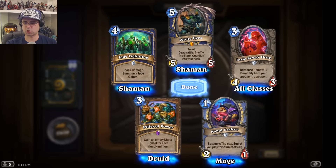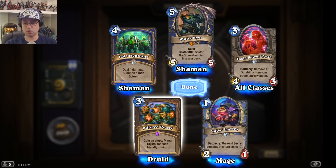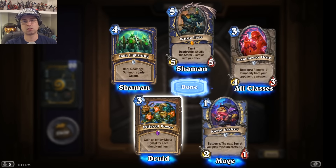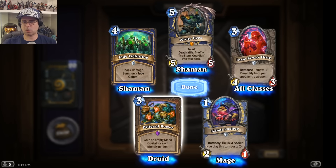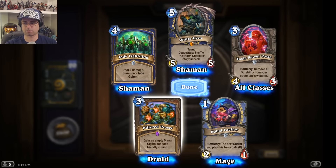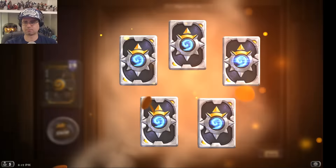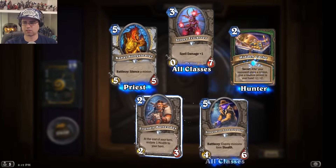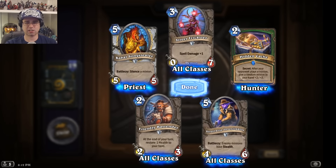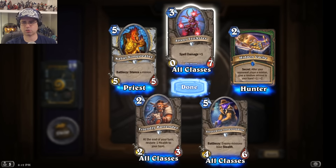Pilfered Power: gain an empty mana crystal for each friendly minion. On turn 3, if you got out one minion and something that summoned another — maybe three small minions total — that'd be 3 extra mana crystals, which is huge. A concern is that in the late game it might not give you a card draw when you get an extra mana crystal.